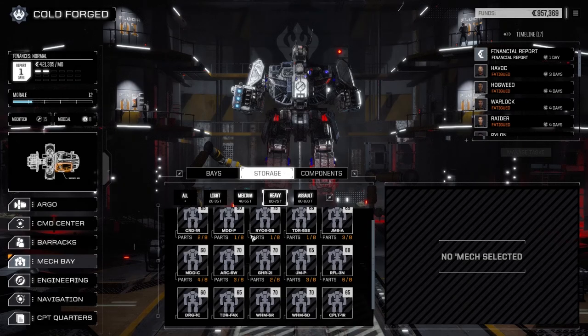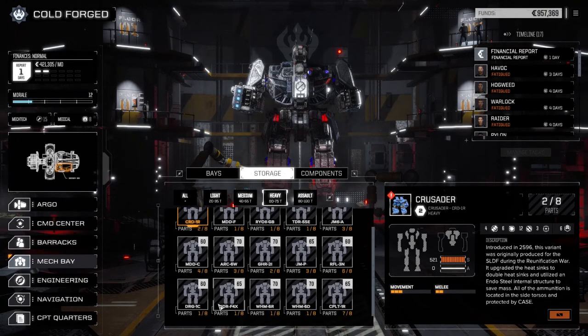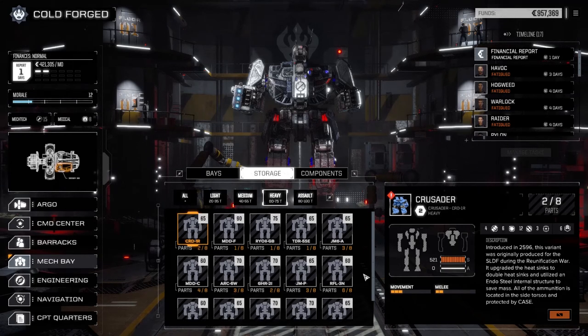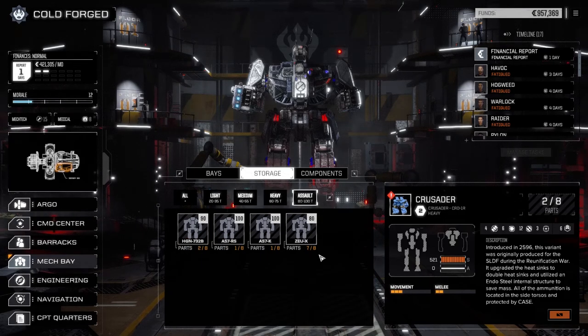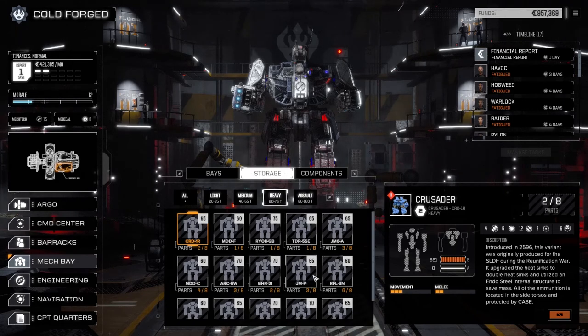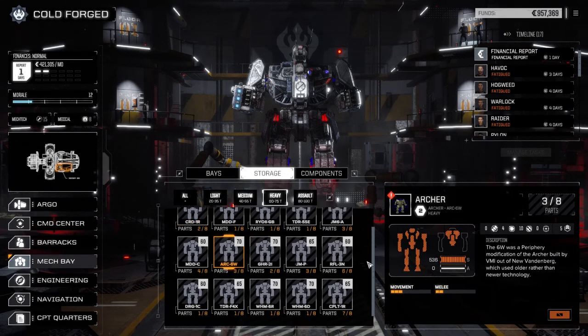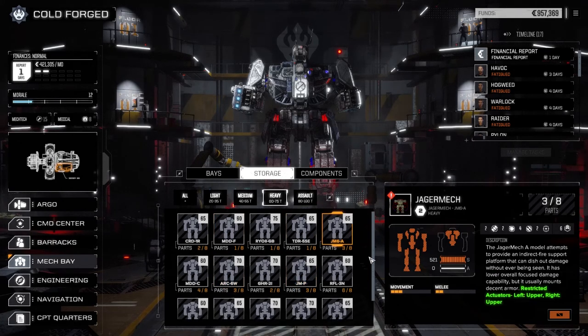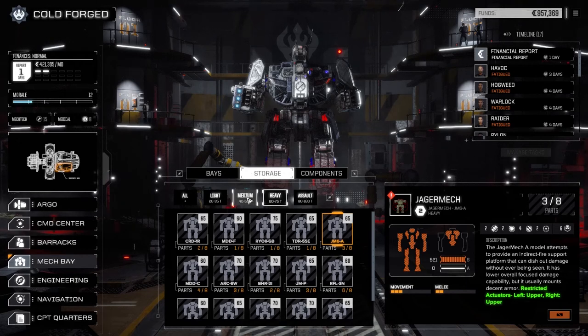How close are we to getting a Crusader? There's one - there's one. Didn't we just pick up like... oh there's two parts there. Didn't we pick up three Crusader parts? Yeah, there are the Highlander parts. I thought we picked up three Crusader parts - don't see it here anywhere though. Oh, we got six Jaguar mech parts too. Unless we only got two and picked up something else. I don't know.